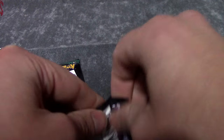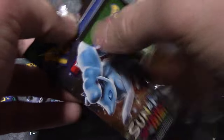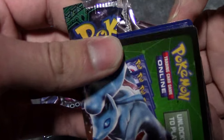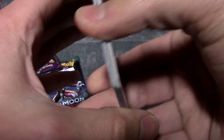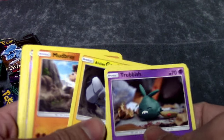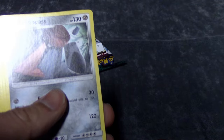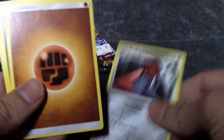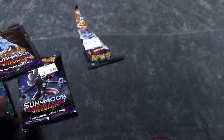We probably won't pull another GX. Pack six: Trubbish, a Mudbray, a Slowpoke Reverse Foil, and we got a Probopass as a rare. Max Potion, a Grubbin, and the last pack coming up.